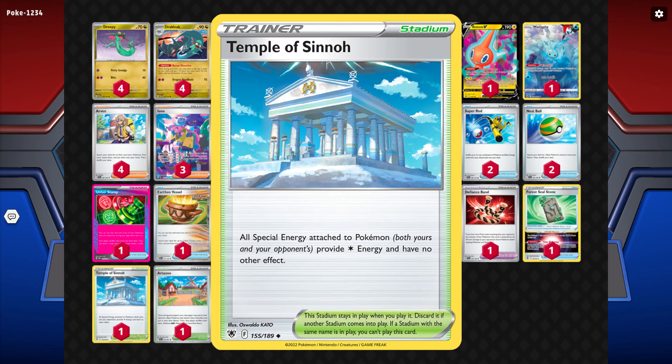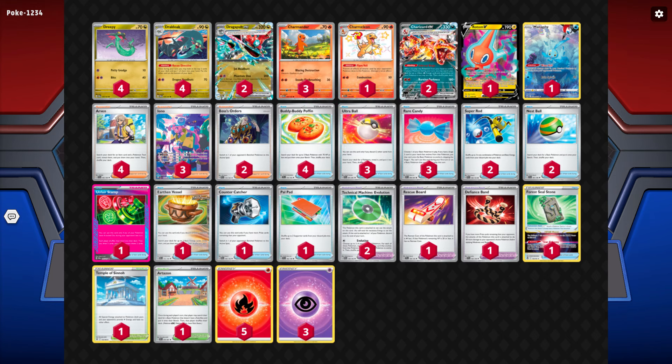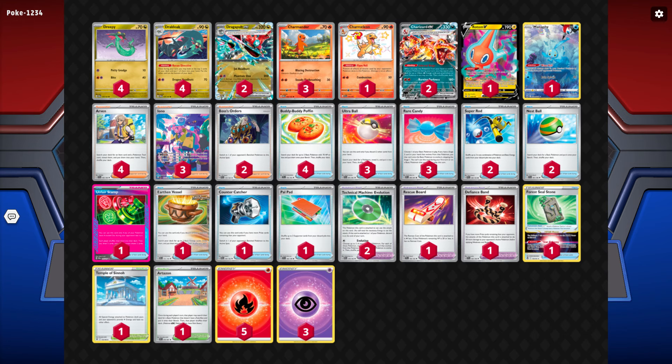We have Temple of Sinnoh mostly for Lugia to shut off their Mist Energies, and we can knock out their Mincinos when they put them down. Artazon could really be a Lost Vacuum or just any other Stadium. You could also cut the third Charmander for a third Nest Ball, a fourth Ultra Ball, or a second Counter Catcher — it's nice to just have more outs to Charmander because Charizard you kind of rely on to attack. It's really hard to attack with Dragapult on the second turn, so you're more likely going to be attacking with Charizard at the beginning and end of the game.